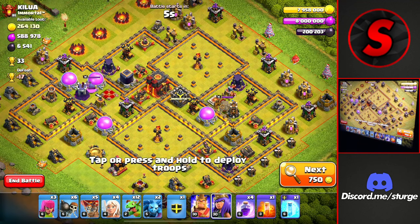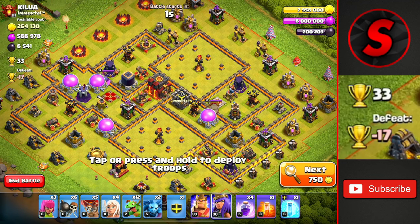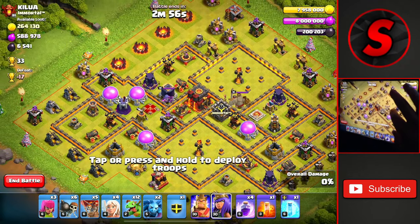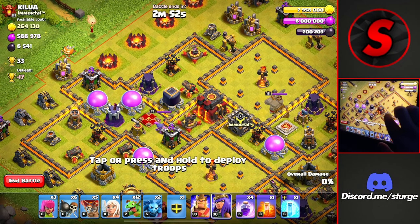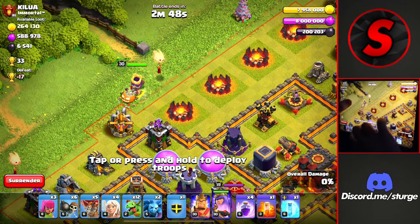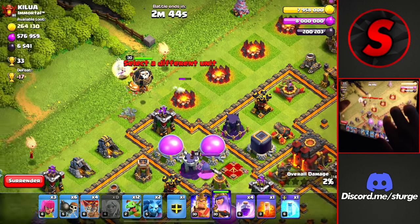Now to start off, I'm going to be showing a Town Hall 10, how to attack one. We have this one here worth 33 trophies — a decent amount of trophies being offered. We're going to go from the top left, trying to get the Town Hall down as early as possible with our Queen Charge. I will drop her right up here with a Balloon and 4 healers. That Balloon is to lure out any of the Seeking Air Mines.